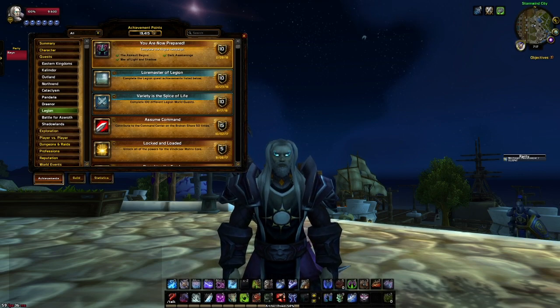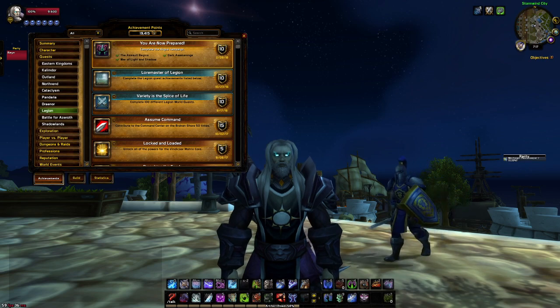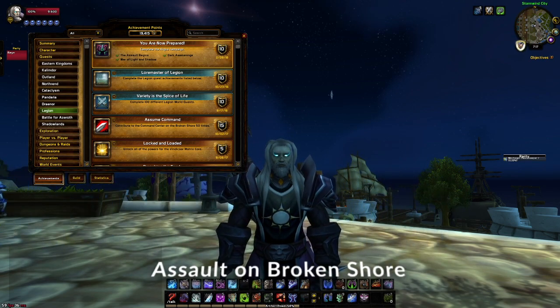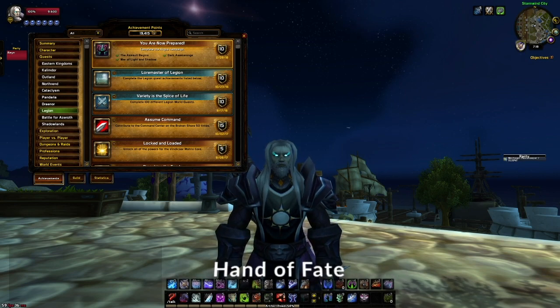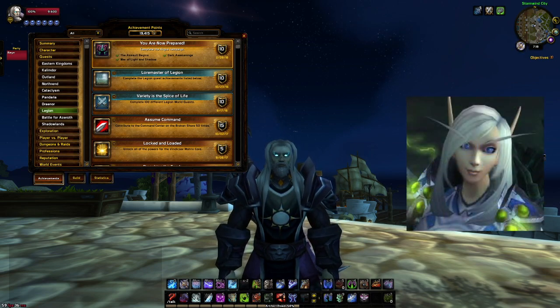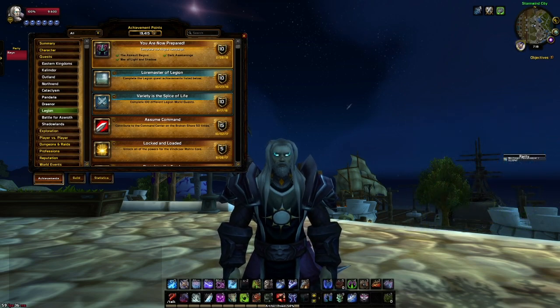You will need to go to Khadgar at Krassus Landing. You will then need to complete the Assault on the Broken Isles in order to pick up the Hand of Fate quest, which will begin your ability to open up Argus. The quest starts with Veressa Windrunner at the Stormwind Docks — as you can see, we're there right now.